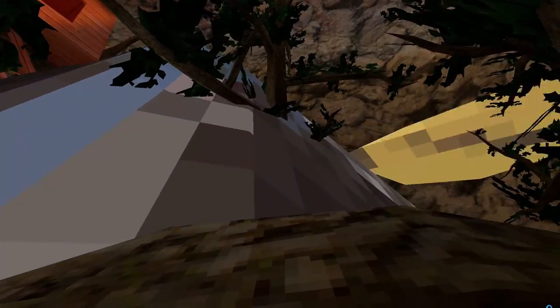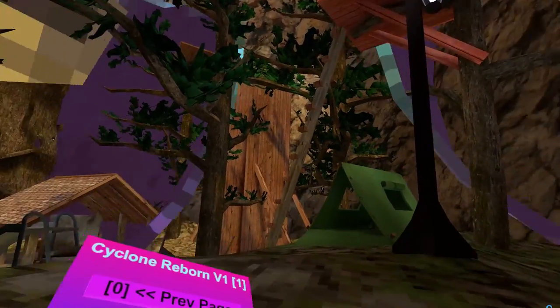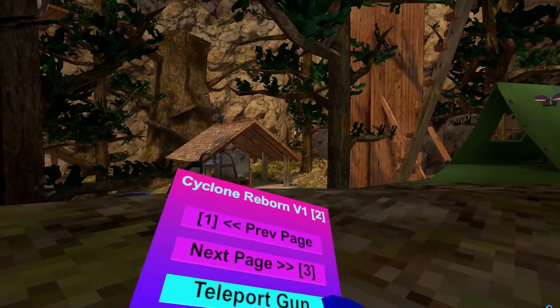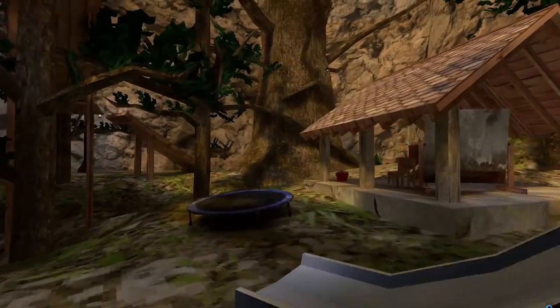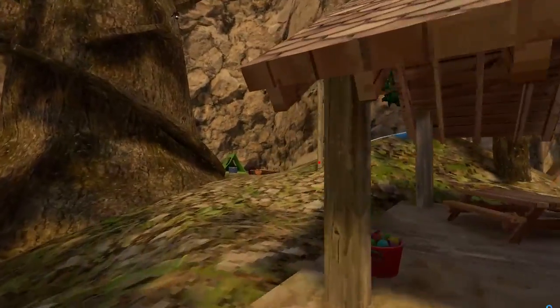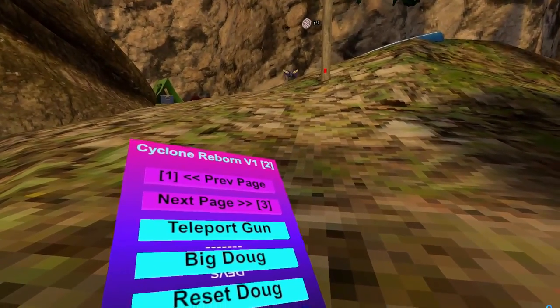Big Doug — this makes Doug really big. You can grab him too. It's pretty weird. Reset Doug. So if you hold him down, Doug will not pop up, but if you press the gun, you'll pop up here. Right Doug.